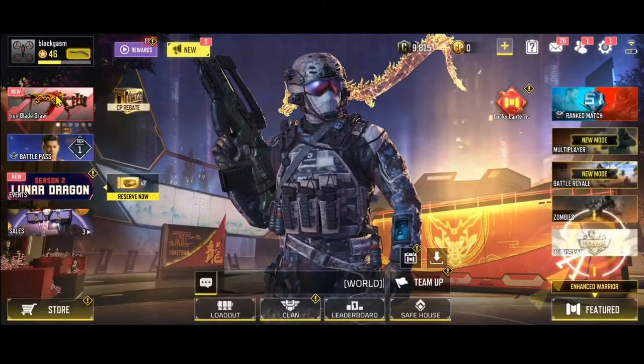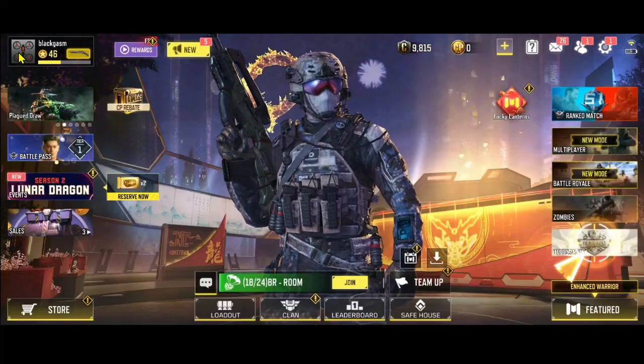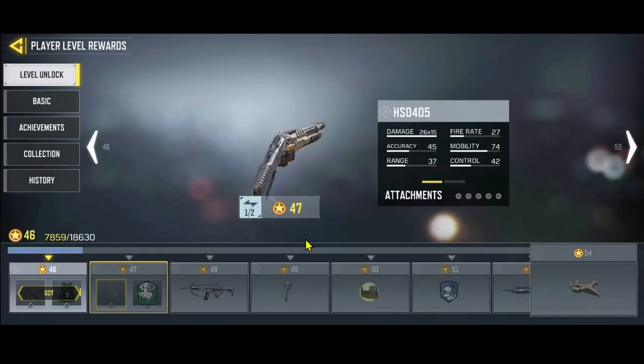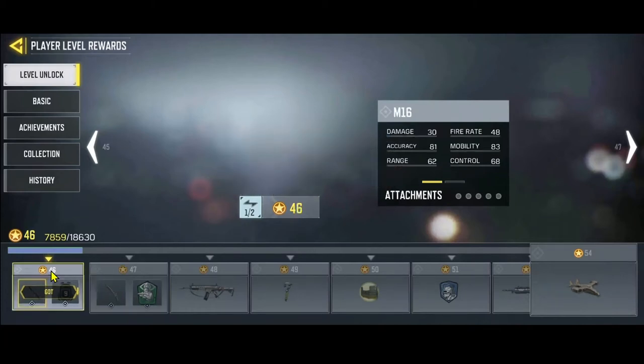From your home page, tap on your game icon at the top left corner, which shows your username. You will now see what level you are at — the weapon shown there reflects your current level.